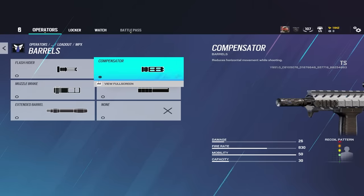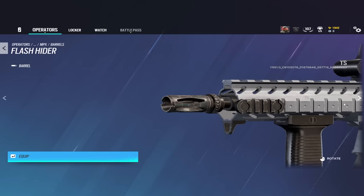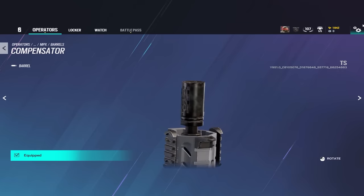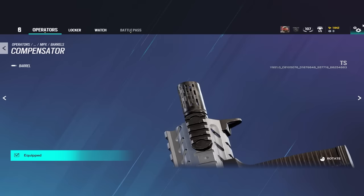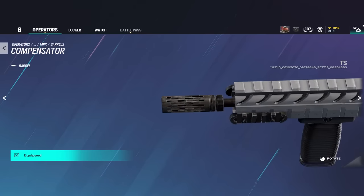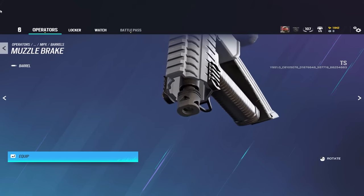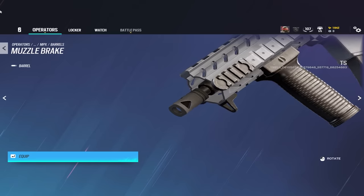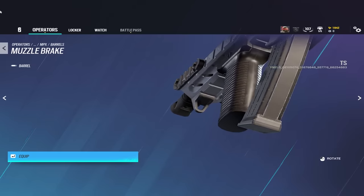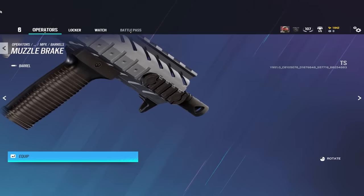Now let's briefly go over the barrel attachments. The flash hider makes vertical recoil much easier to control, similar to the vertical grip, and it hides the muzzle flash. The compensator reduces recoil horizontally instead of vertically — it's essentially the perpendicular opposite of the flash hider and is more useful for console players. The muzzle brake greatly reduces the recoil of the first bullet every time you spray, making it great for single-shot firing. There are also weapons where the first one to two bullets are harder to control, like Jaeger's gun, Finka's LMG, or the R4C, which is why some people run it there too.